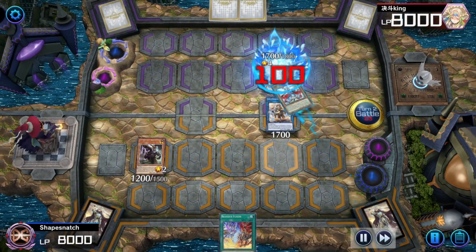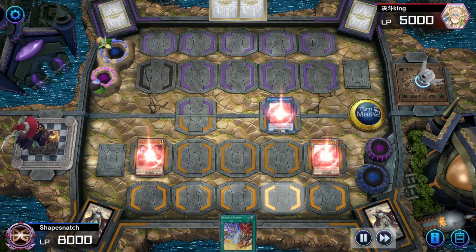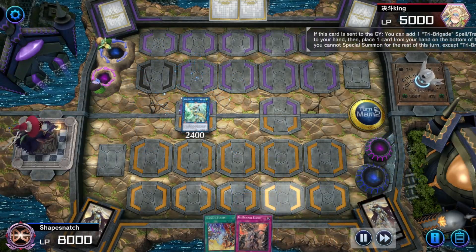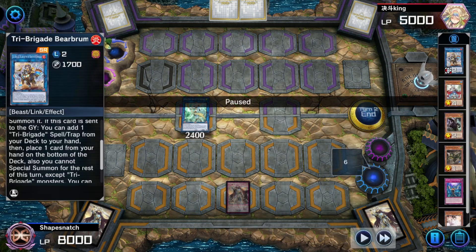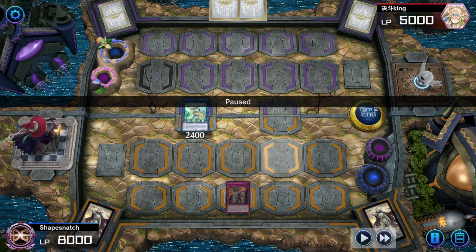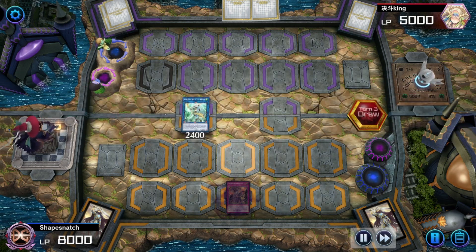Even though I played it wrong, we still get to summon Nervo and then do our combo line into Bearbrum. Because we drew Branded Fusion, I can't do the cool Branded Verte plays, but we still end on Appaloosa plus a Revolt. Now — what if we had Cat in our hand instead of Sun Mo? Our Cat would have gone Ashed, then we would have basically gone into Branded Fusion and just ended on a Mirror Jade instead of Appaloosa plus Revolt.